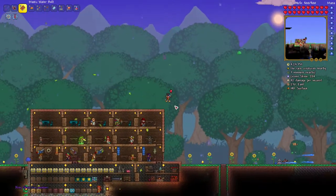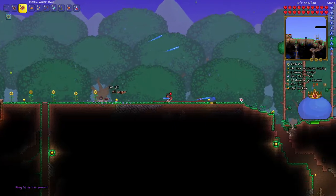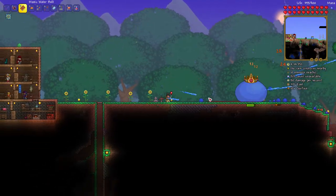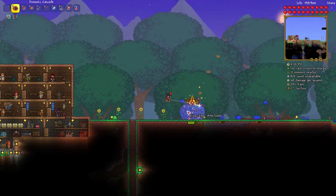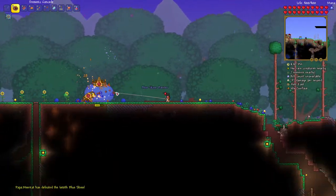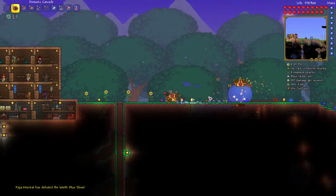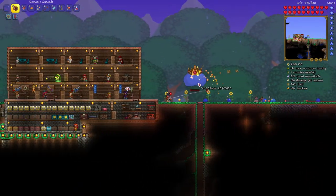King slime shows himself. He constantly spawns blue slimes. I ran out of mana for a second but I set him on fire. He didn't expect me to have jet boots - look at all these blue slimes spawning.